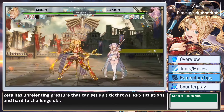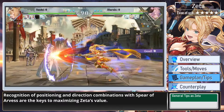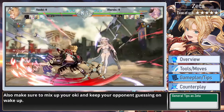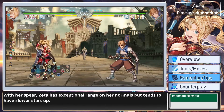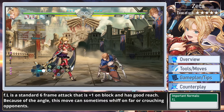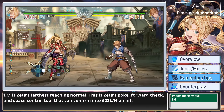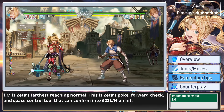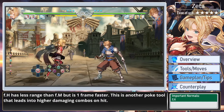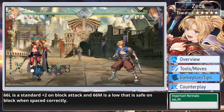Zeta has unrelenting pressure that can set up tick throws, RPS situations, and hard-to-challenge oki. With her spear, Zeta has exceptional range on her normals but tends to have slower start-up. Far light is a standard 6-frame attack that is plus 1 on block with good reach, though it can sometimes whiff on far or crouching opponents. Far medium is Zeta's farthest-reaching normal — her poke, forward check, and space control tool that can confirm into 623 light or heavy on hit. Far heavy has less range than far medium but is 1 frame faster, and leads into higher-damaging combos on hit. Dash light is a standard plus 2 on block, and dash medium is a low that is safe on block when spaced correctly.